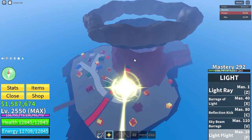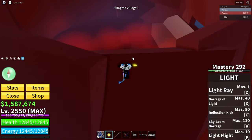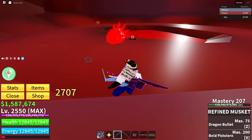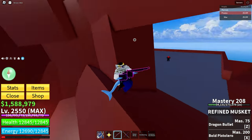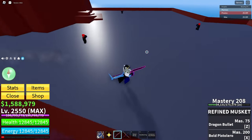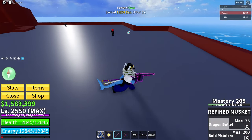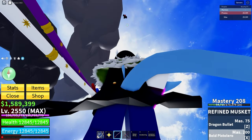Refined Musket. The Refined Musket can be obtained at the Magma Village. You have to go into the volcano and kill the Magma Admiral for a chance to get it. The Refined Musket is just the Musket but with more damage. The two moves are Dragon Bullet, which is just a big explosive bullet, and Bolt Pistolero, which is a tornado that sends the enemy upwards.